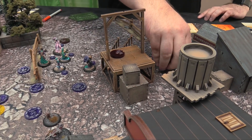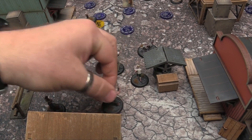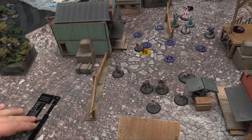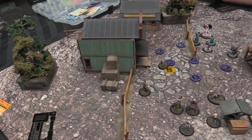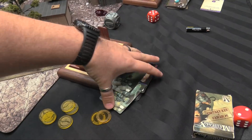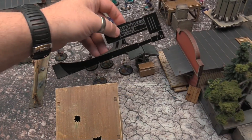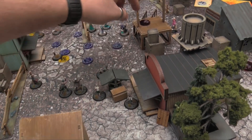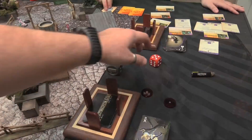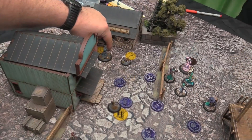Rat King activates — attacks Collodi at melee 5 vs. defense 5. I get 9 with a Mask, Ben gets 10. I cheat to 11, he cheats to 15 with Inbuilt Runaway Home trigger — he pushes away. I lose my last attack. A Stolen activates — walks and does Bleeding Disease on Doppelganger hitting for 1. Obedient Wretch walks 5 and casts Bleeding Disease — 14 vs. 9, take 1 damage. Doppelganger dies; we place a head marker. Scoring: Claim Jump for 1, Leave Your Mark with a head marker.